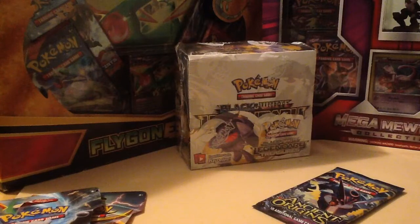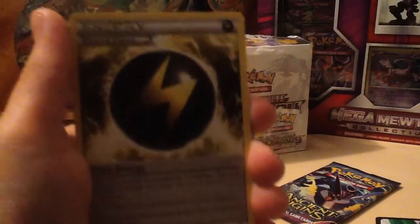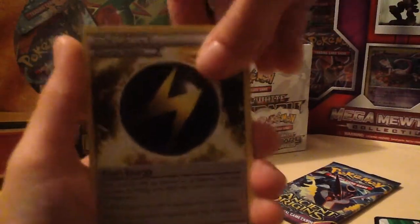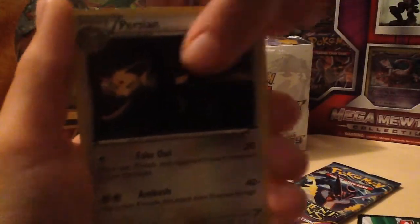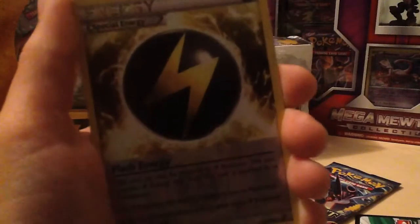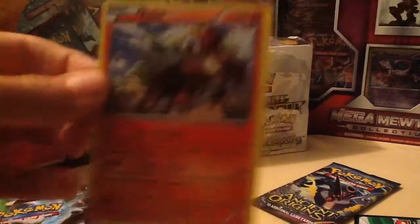This one actually feels pretty heavy. First we have Sableye — oh, that's a nice card — Flash Energy, Sligu, Golit, Larvesta, Porygon, another Persian, Eevee, another Flash Energy. And the rare is — oh wow, that's a nice card — Entei. That was a nice pack.